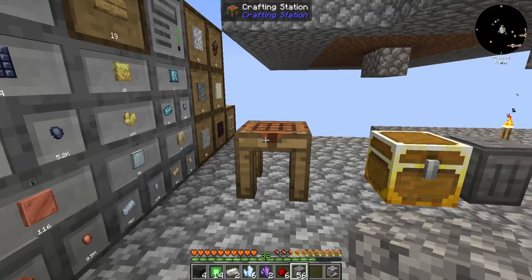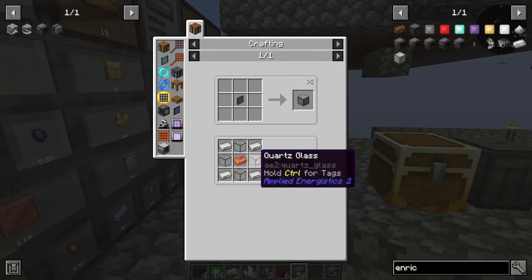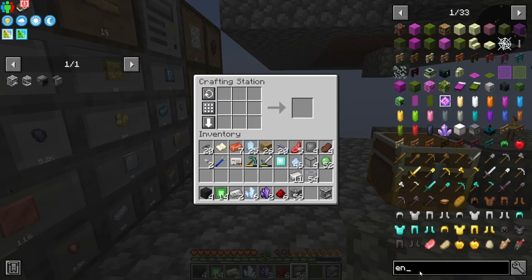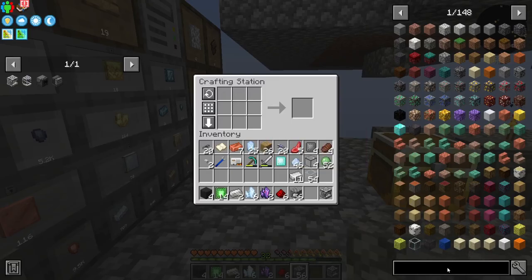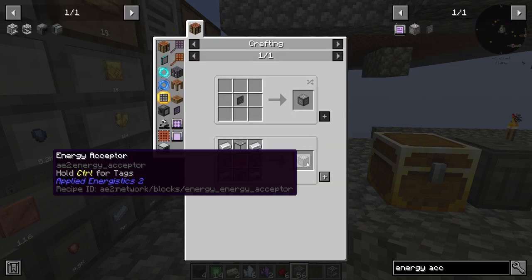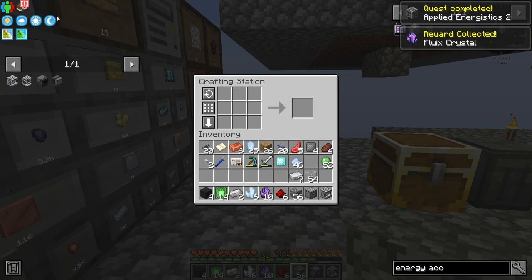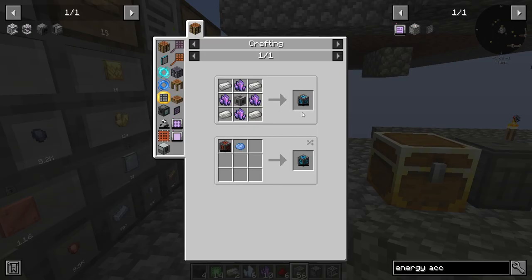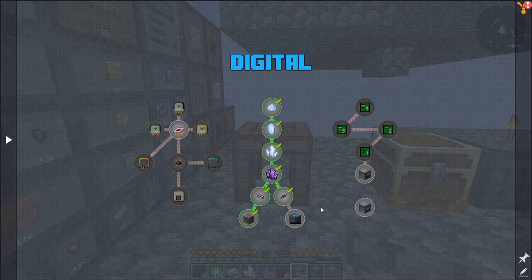I need Quartz Glass, which is Certus Quartz and Glass — I think it's five of these in an X pattern and then fill in. That gets me Quartz Glass. Then just more Iron and Copper for the Energy Acceptor. Is it either Refined Storage or Applied Energistics? Okay, they're both in the pack — I am definitely getting ahead of myself.